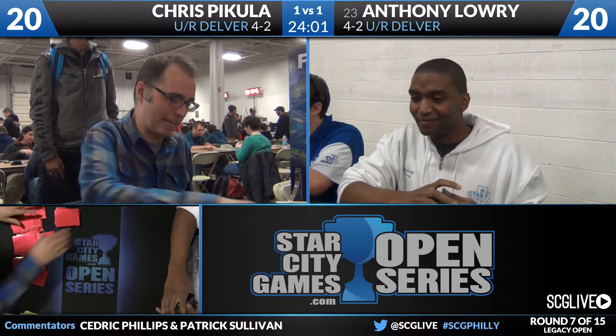Chris has four Cabal Therapies, two Pyroblasts, two Grafdigger's Cages, a Hydroblast, a Surgical Extraction, two Sulfuric Vortex, two Smash to Smithereens, one Electricary. Much the same thing — like the Hydroblast, the two Pyroblasts, and the Electricary. The options for both players are about the same, and you're not going to see some big shakeups as far as how to beat the mirror.